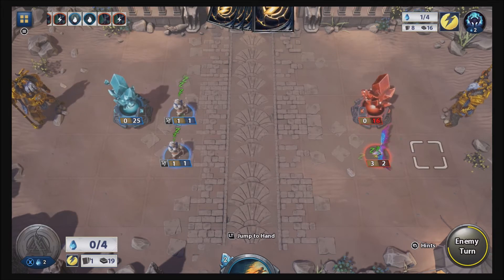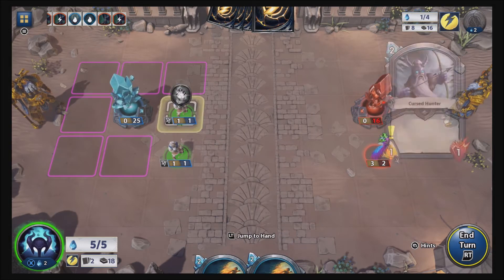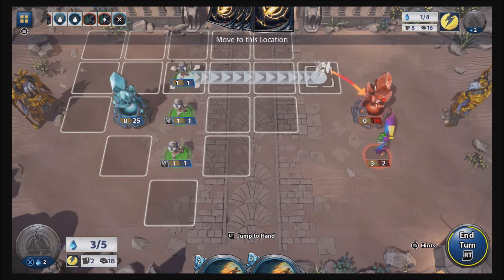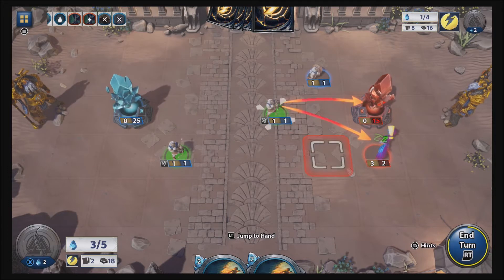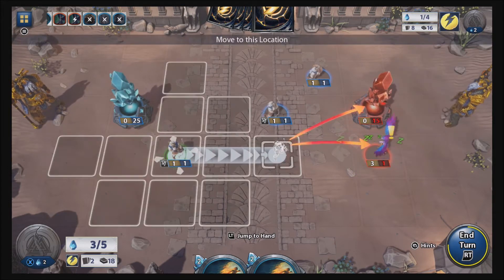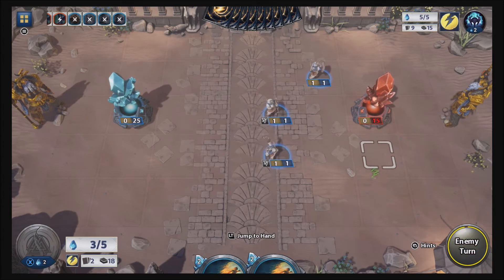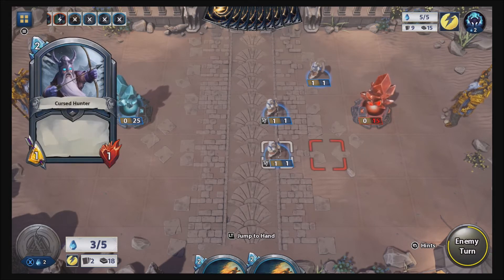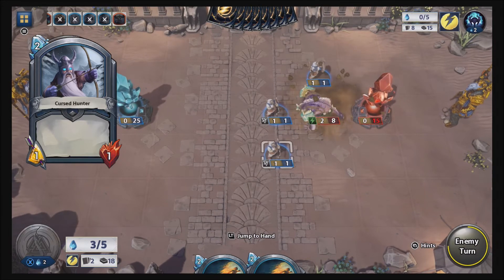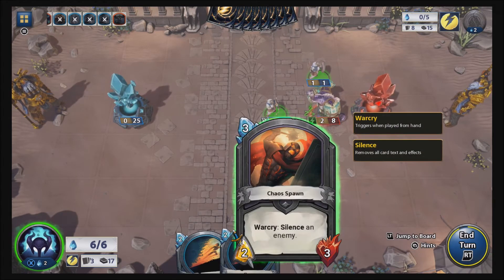Okay, three and two. These are pointless so I'll do this, go over here and attack. Just go over here, attack, and then do the same thing — attack. There we go, now he has no units. Even though all my guys are weak as hell. Holy crap, that guy has a lot of health — what does he do?